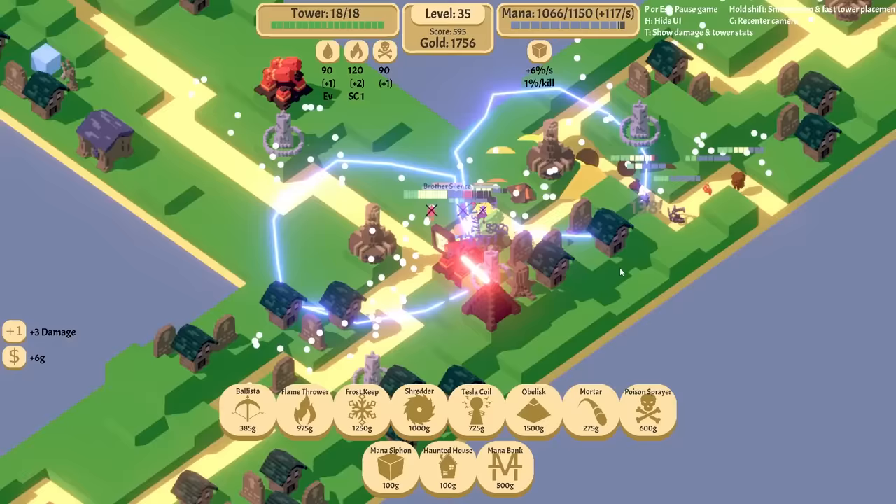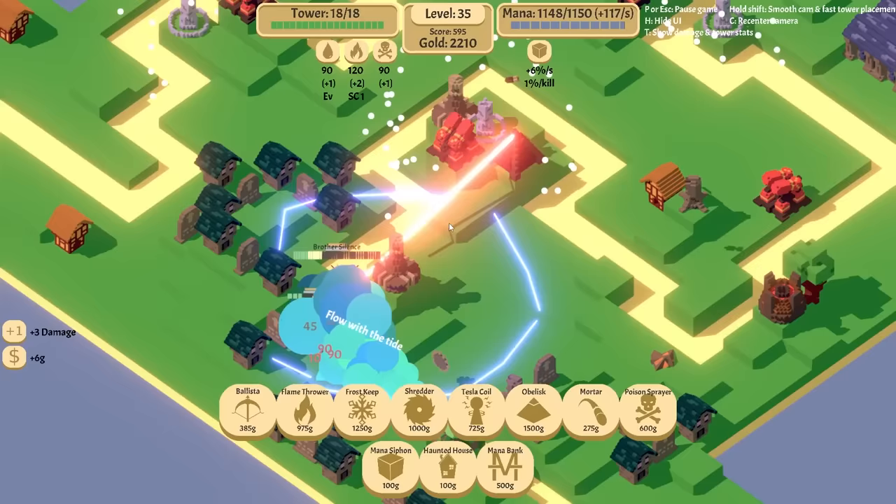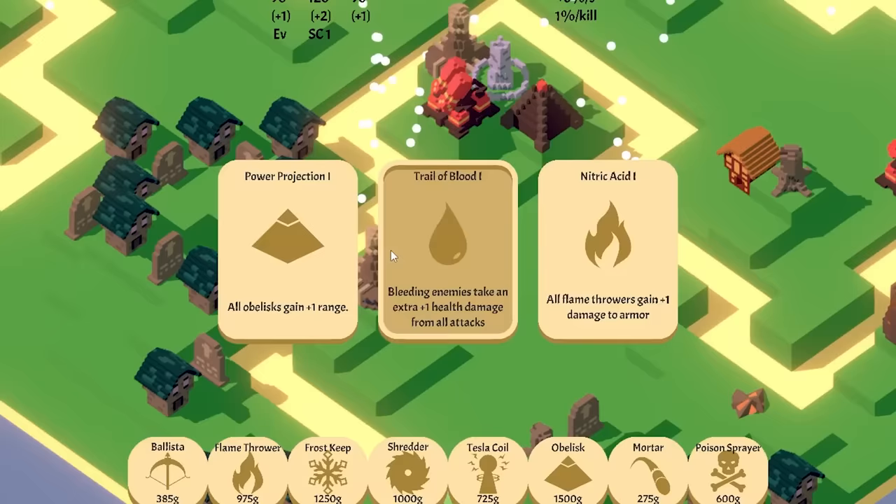Brother Science! He's so fast and he doesn't like damage over time — that's actually really dangerous. But he's going to be dead. Treasure — I like treasure. Plus one range. Plus one damage to armor. Bleeding — bleeding takes more damage to everything. Just have to make sure everything is bleeding.